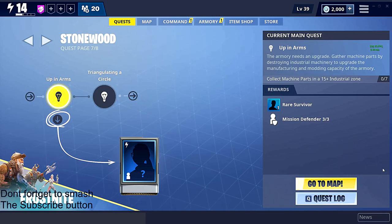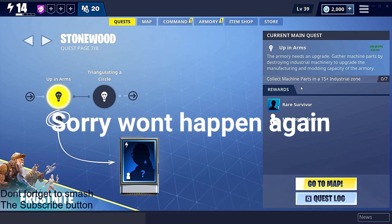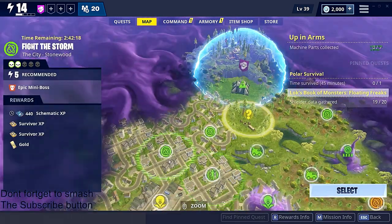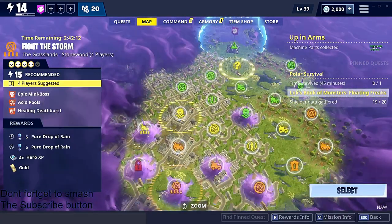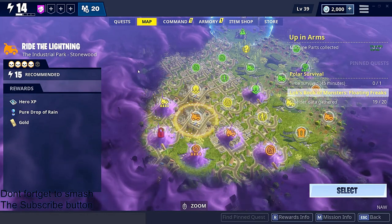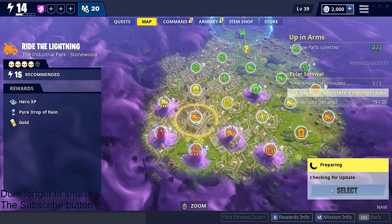Hey, what's up guys, welcome back to my YouTube channel. In today's video I'm gonna be showing you guys where to find the plus industrial zone. All you have to do is click on 'Go to Map' if you're in Stonewood, select it, and then come over here and click on one of these areas. It has to be in a 15-plus zone, so make sure you're at the industrial park — it is power level 15 in Stonewood. Click select and start playing.